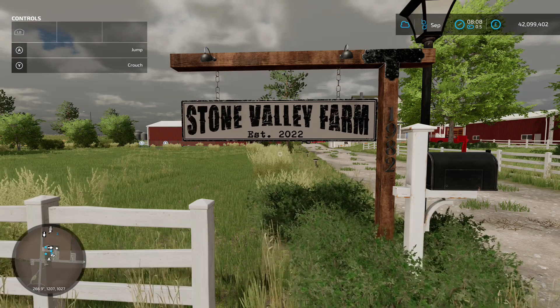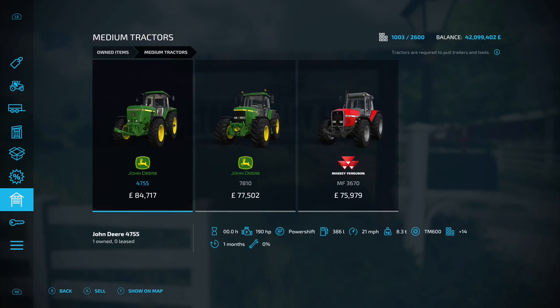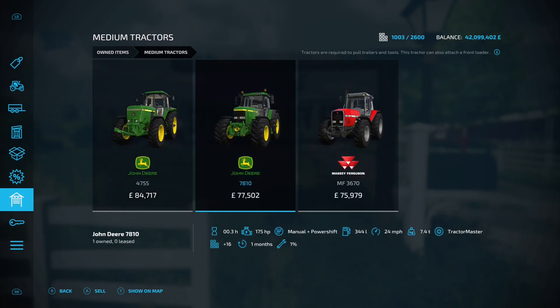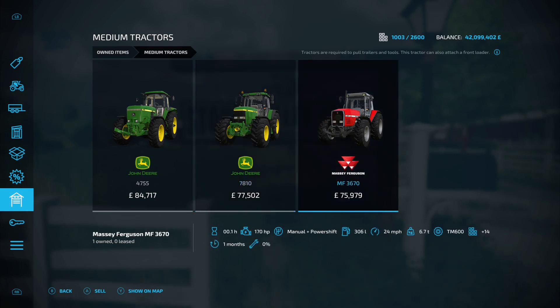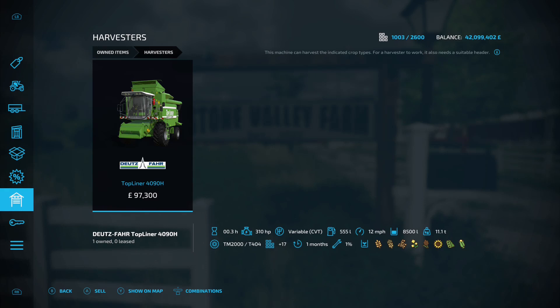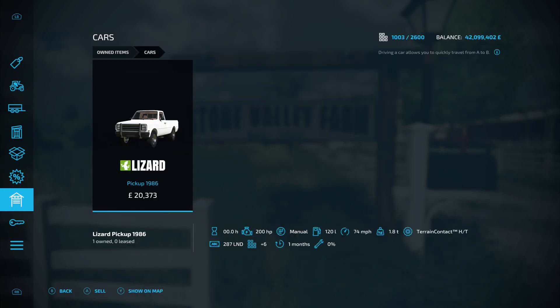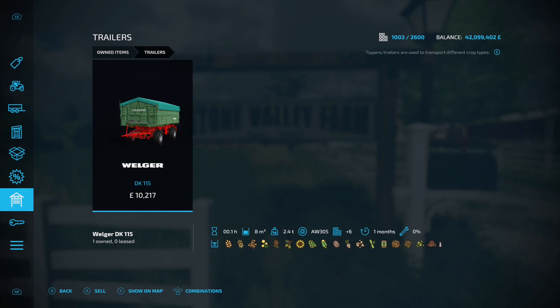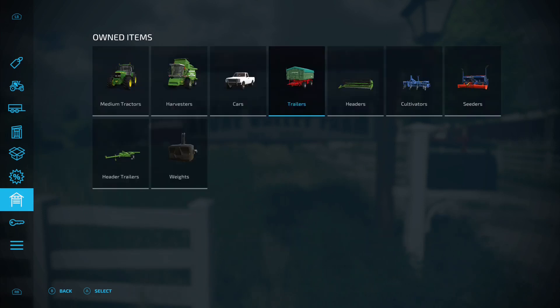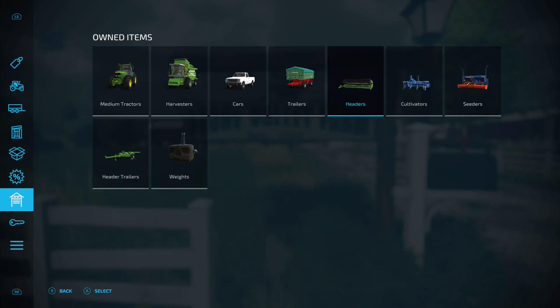From an equipment perspective, going into this menu under medium tractors, we've got the John Deere 4755, the John Deere 7810, and the Massey Ferguson MF3670. Under harvesters, we've got the Deutz-Fahr Topliner 4090H. Under cars, we've got the Lizard Pickup 1986. On the trailers, we've got the Welker DK115. Under headers, we've got the Deutz-Fahr Topliner 4090H.